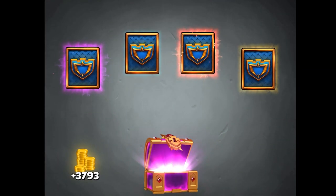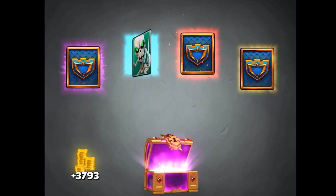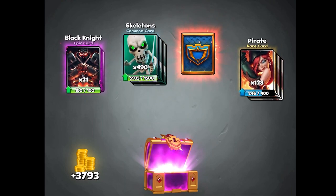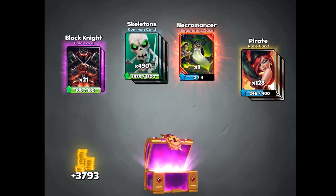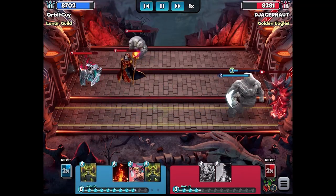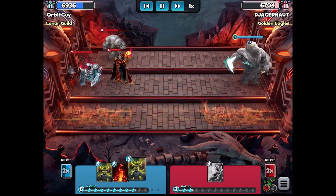We did finally get a legendary out of the chest — Skeleton Pirate! What will the epic card be? Black Knight — and I can upgrade it, that's a card I really wanted. And we got Necromancer too, that's a pretty good draw. I really wanted to upgrade my Black Knight, so I'm pretty happy with that and I will definitely take that.